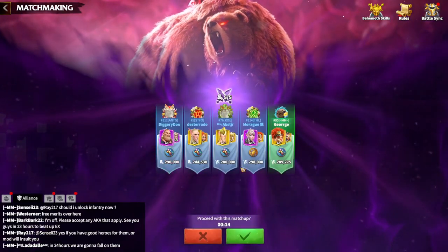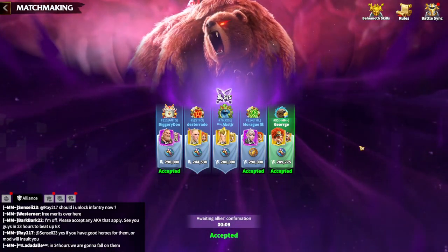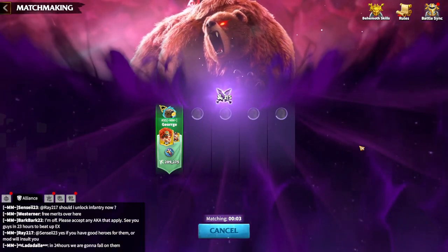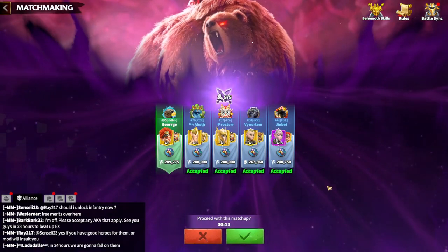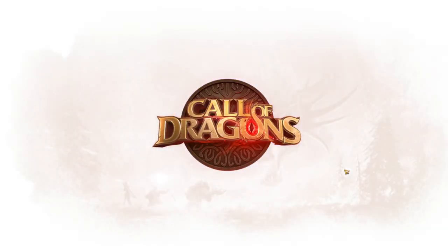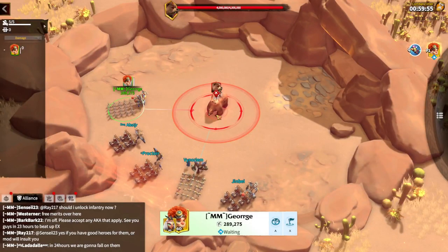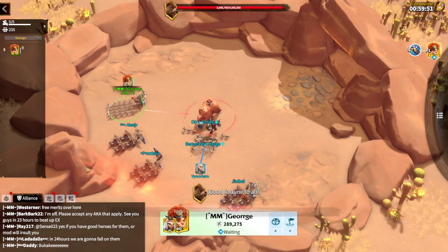It should not be hard. You need to use your artifact at the correct time. There are a couple of barrels that appear on the map whenever you are fighting the giant bear, and you simply need to click on your artifact, click on the barrel, and try to use it to explode it.